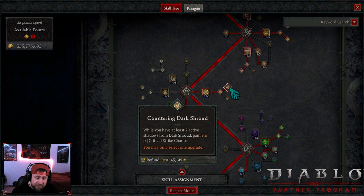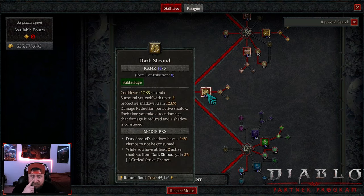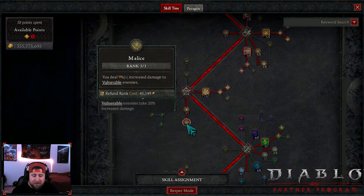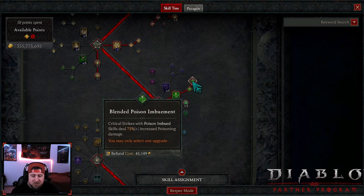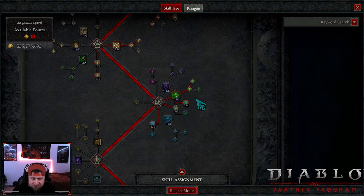We're going to have Dark Shroud with Umbris on our gear piece, so we put it into Countering for even more crit chance. You could do Subverting if you want to be even faster for overworld content, but you need to get Dark Shroud to at least 10 ranks at a minimum. Then we max out Exploit as well as Malice for even more damage, and come down with Poison Imbuement into Blended Critical Strikes — dealing 75% increased poison damage, which is great.